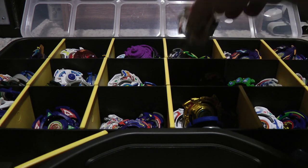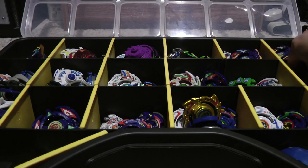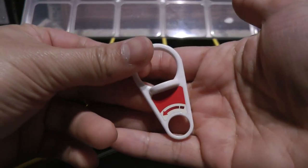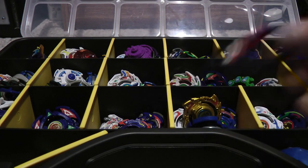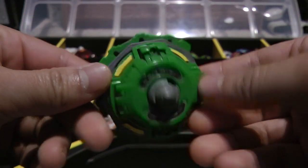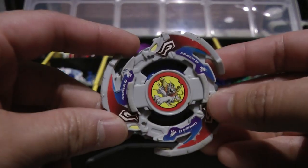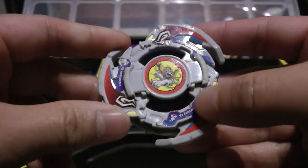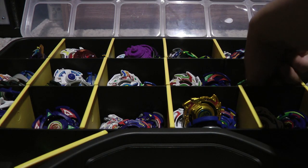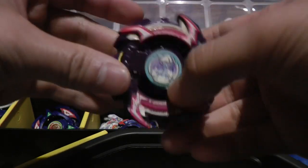Now onto G Revolution. First off is Dragoon G Galaxy. I have another Dragoon G for battles, and I still have my blue Dragoon G - my original one. Here is the engine gear winder for it and the blue version of Dragoon G's winder. Next up is Dranzer G Giggs, Drusil G Gravity, and Drigger G Gatling. I have another Drigger G which is a hybrid between Hasbro and Takara - the blade base is Takara but the attack ring and bit chip are Hasbro. Here are the winders for Drigger, Dranzer, and Drusil.